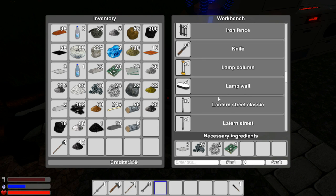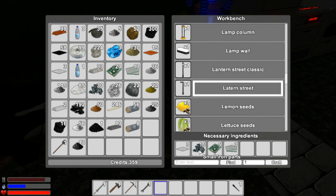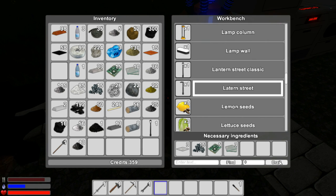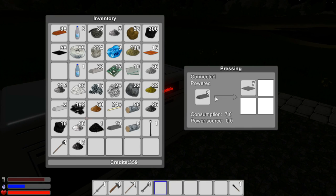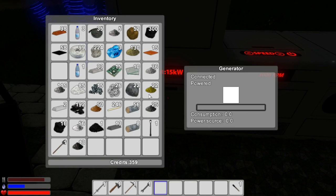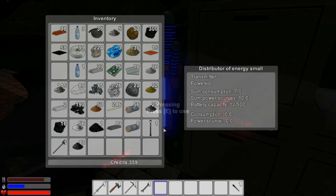I think that's about it for the machines. Now I want to build some lights. We can actually already build some lights — let's build one classic street light and one lantern street light to see what they look like. We don't have iron plates yet though — we need to run the presser. We ran out of power and only got seven plates from two wood. There does seem to be a difference between fuel materials.